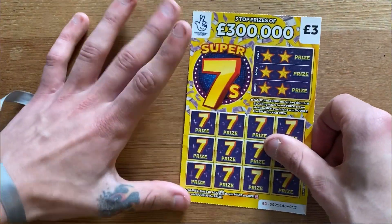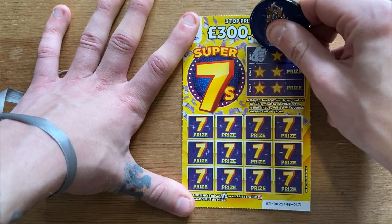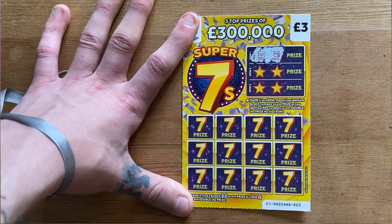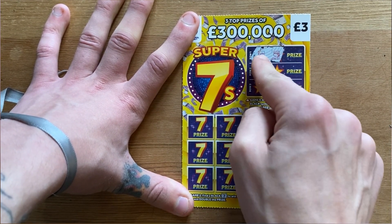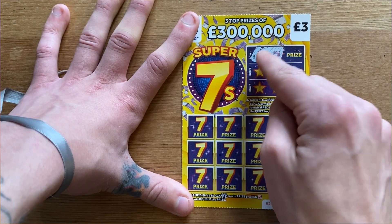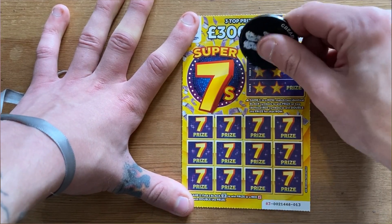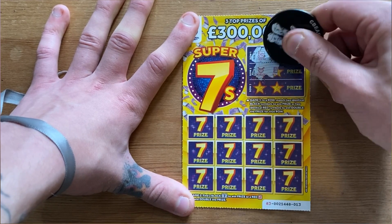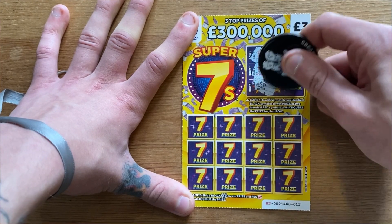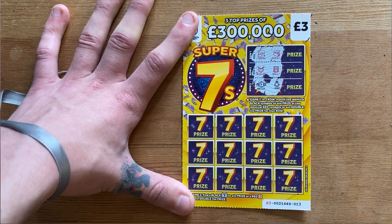Safe and a chest. All you need to do is match two red symbols — the same symbol — to win double the prize shown, or two matching black symbols to win just the prize. Pity it wasn't just a safe and safe. Necklace and a roll — doing a lot of reds. Watch and a ring. Sadly, none of these symbols were matching together.